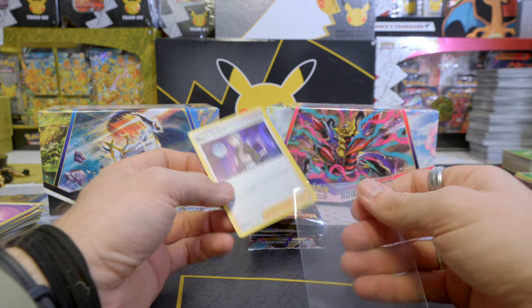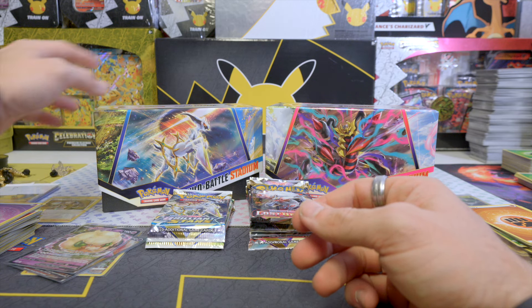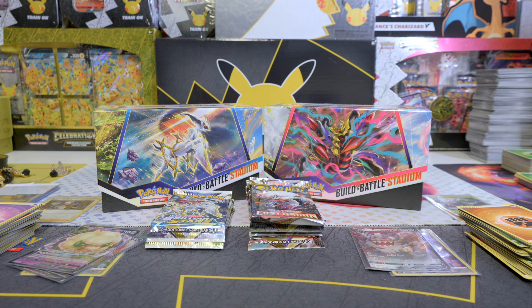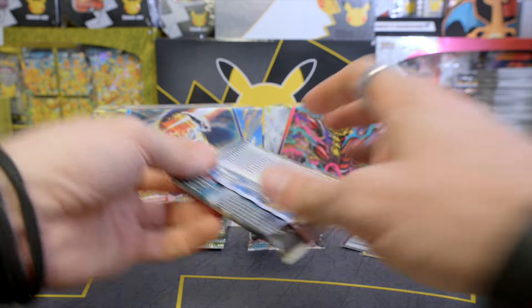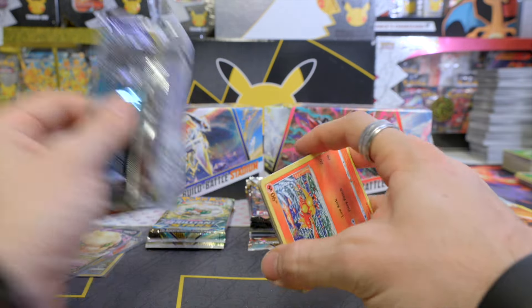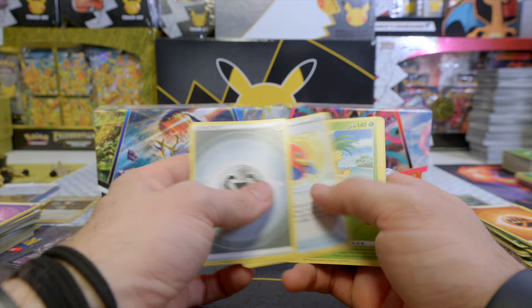Lost Origin — I've been surprised before by Lost Origin, even though I don't think the pull rates are better than the other Trainer Gallery sets. There's something in the back, but it's a black border so I think it's going to be a regular V once again. Reverse holo Shiftry and a Berserk Gene V. If only it were an alternate art, that would be sensational. Reverse holo Burmy and a holo Boss's Orders. I'll grab another pack of sleeves — I hope we will need more.